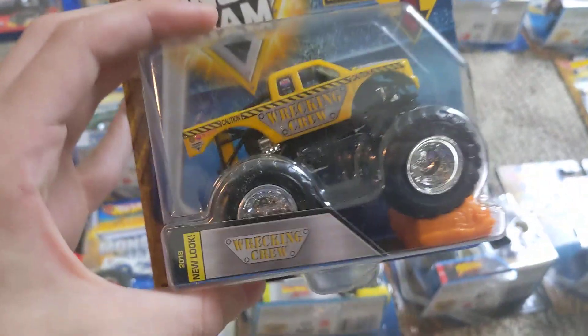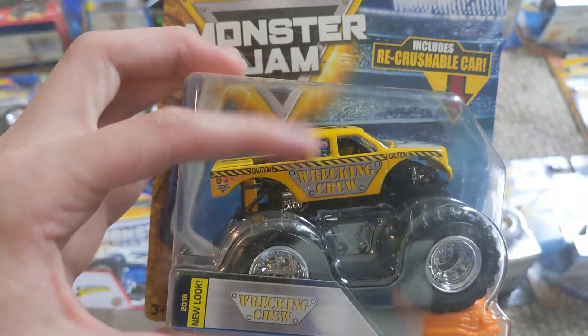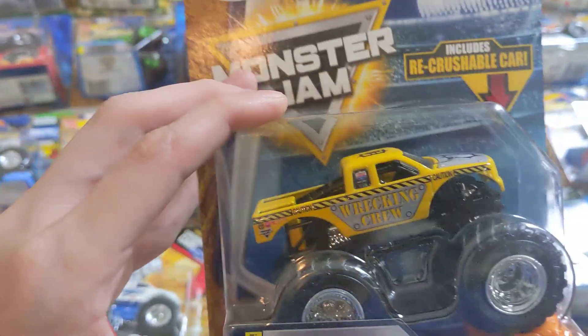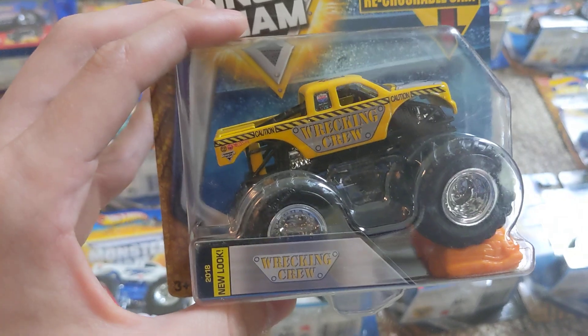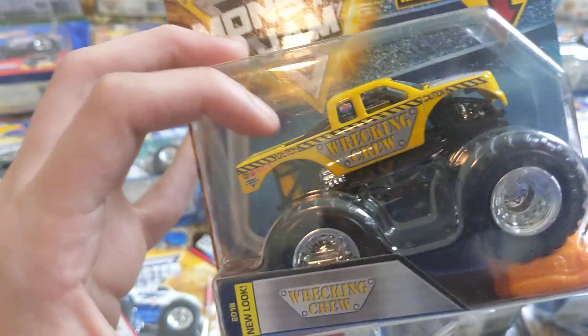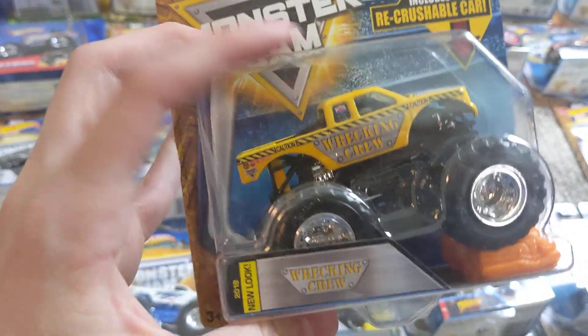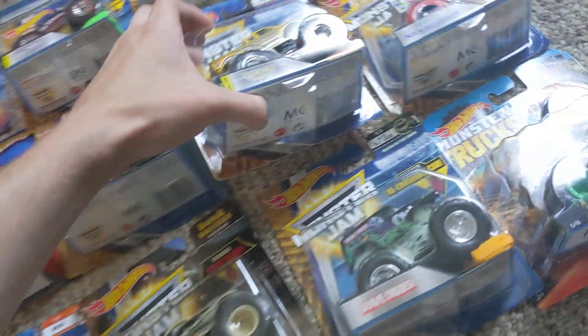Here's the classic Wrecking Crew — it says 'new look,' but this is its old design when it had the yellow lettering. Kind of like a mix of its modern look — the current Wrecking Crew and the old Wrecking Crew — with the Detroit logo up there in the yellow lettering. This is like a weird past-and-present truck that they made, so there's that.